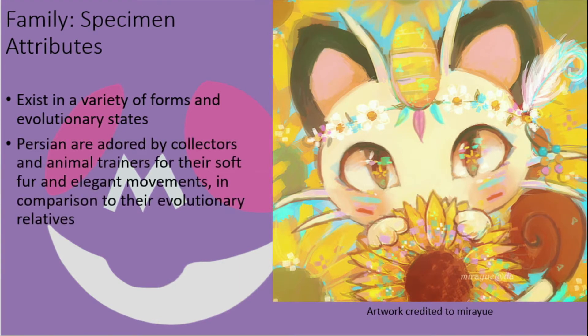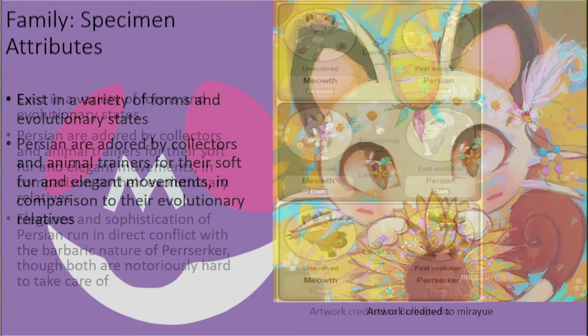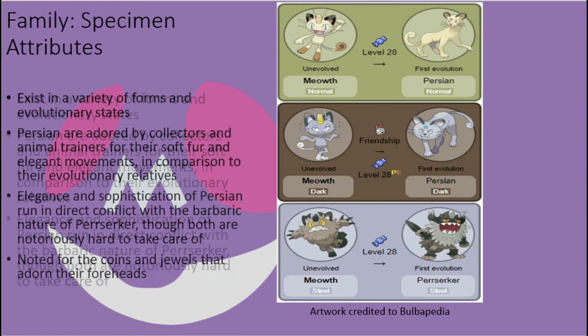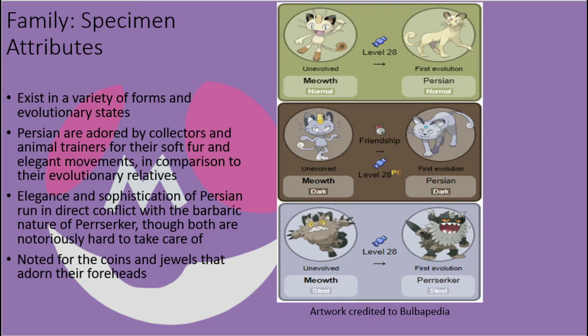Sadly, while Meowth are normally seen as basic cats and not always treated with much respect, Persian are adored by collectors and animal trainers across the world for their luxurious soft fur and elegant movements, and are believed to have been owned by every single ruler of Japan since the beginning of dynasty-based governments. They carry an air of elegance and sophistication, which puts them into direct conflict with the barbaric nature of their evolutionary counterpart, Perserker. What seems to excite many specialists, however, are the strange adornments on the foreheads of these creatures — a coin charm on Meowth and Perserker, and a gem on Persian.